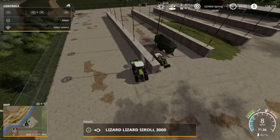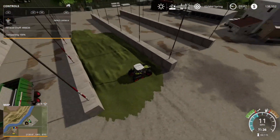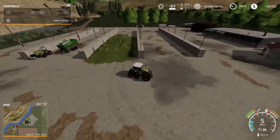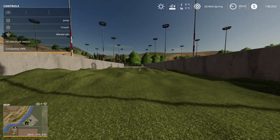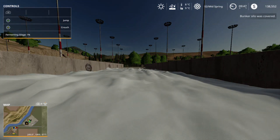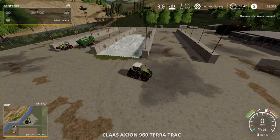Just detach the silage roller. Let's cover up this massive amount of silage. We're at 406,000 liters of silage - almost half a million. Bunker is now covered and fermenting. That stuff that's on the outside is okay. We'll let that get to 100%, then fill another bay beside it.